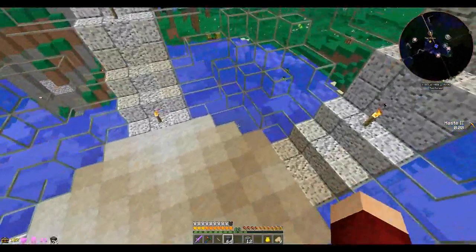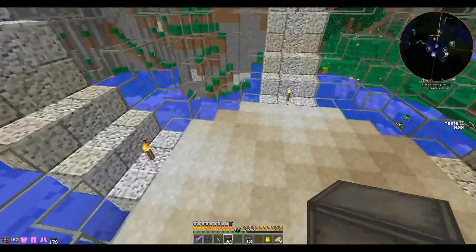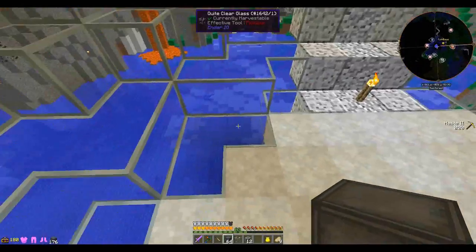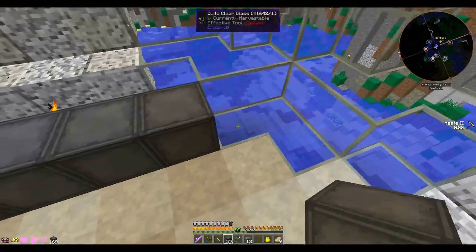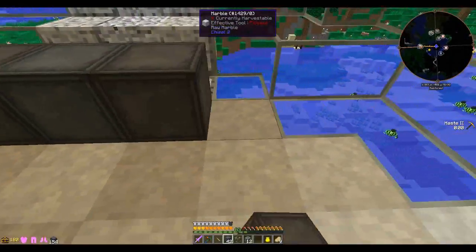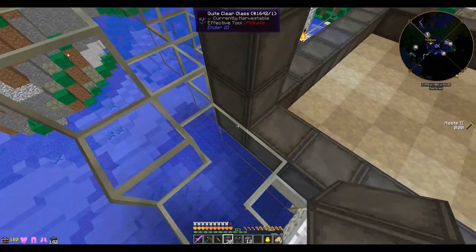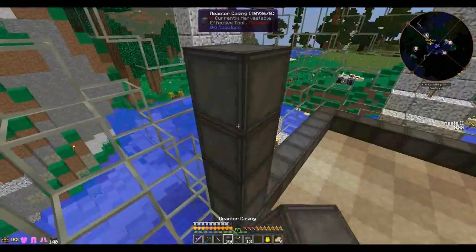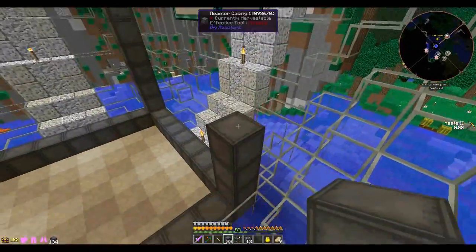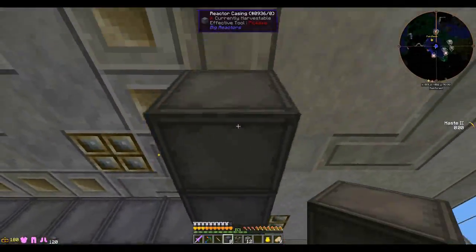Let's go ahead and start laying this reactor out. If you've never done Big Reactors, this is just a multi-block structure. I think I'm going to make it a nine by nine, so we are squeezing it in a bit. I can only go up eight blocks, which is unfortunate, but it's going to be nine by nine by eight. That's going to hurt my OCD since it won't be a perfect cube, but we're just going to deal with it.